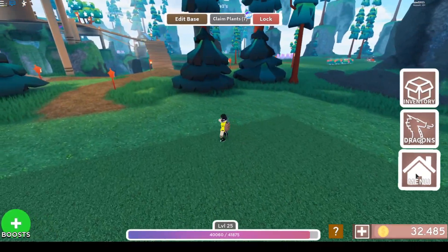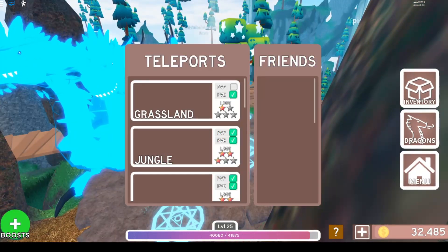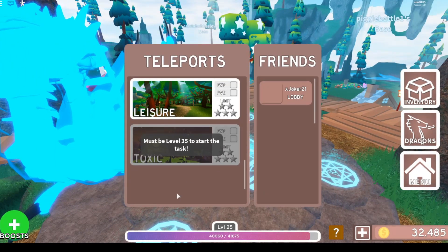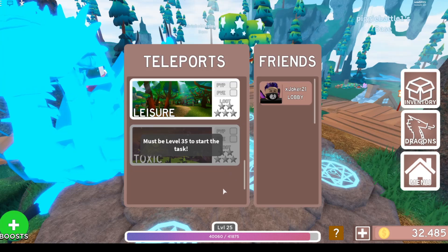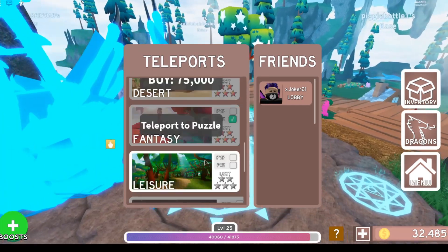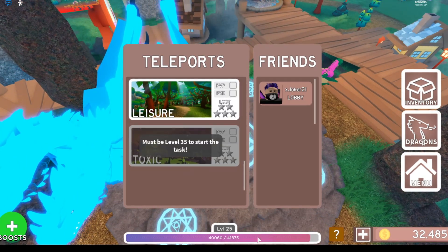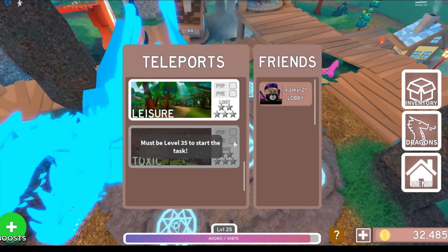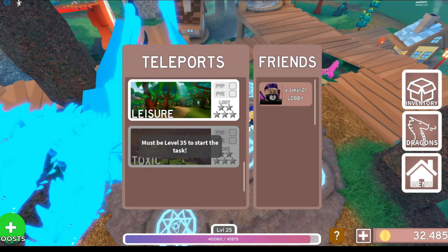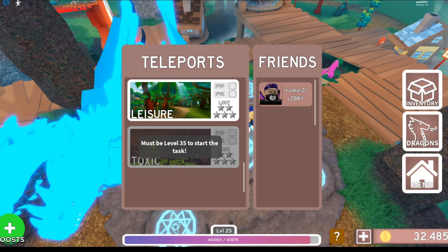There's also a new update in Dragon Adventure called Toxic World. If you go to Menu and then go to Worlds, you can find this new Toxic World. You need to be level 35 to start this, and that's going to be really hard because I am right now level 25. I need to level up — it's really hard to score so I cannot go there.